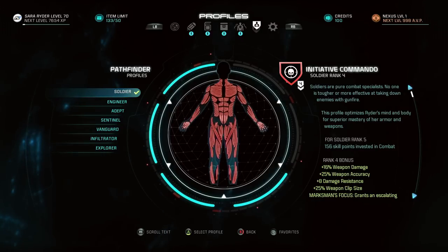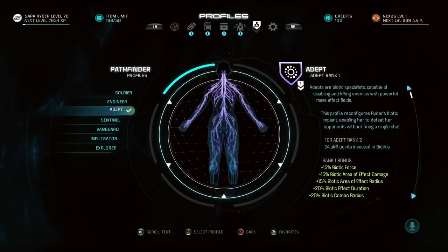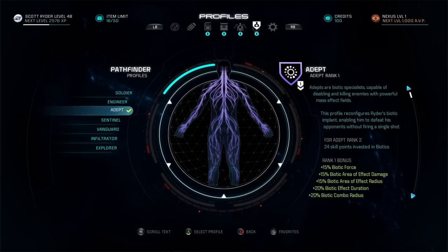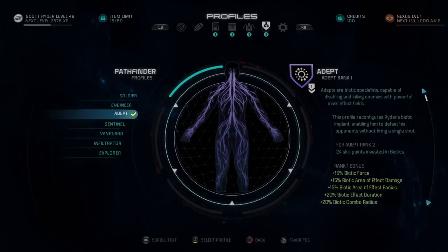There are seven types of profiles. Let's take a look at two of them: the Adept and the Explorer. The Adept profile is perfect for players who want to specialize in Biotics. As you choose more Biotic skills, the Adept profile will give you bonuses to suit your playstyle.